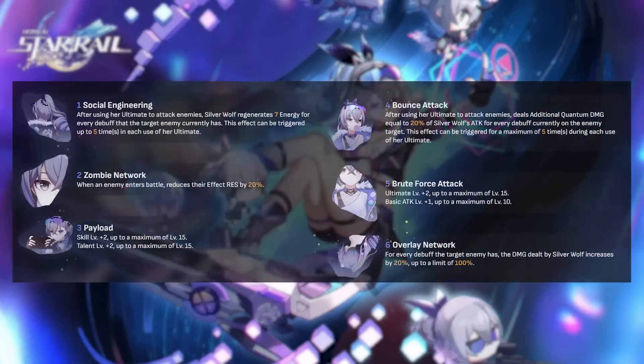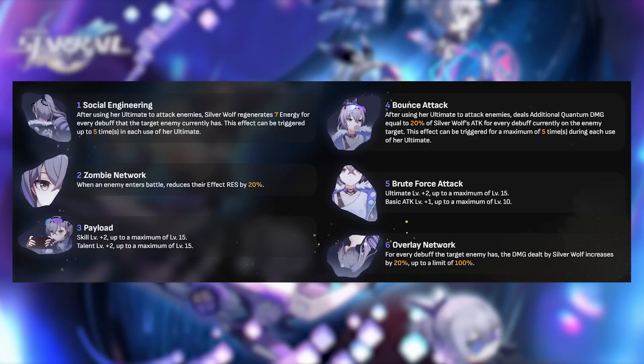Silverwolf has a few Eidolons that are rather strong. Her E1 increases her energy regeneration upon using her ultimate — Silverwolf will gain 7 energy for every debuff on the enemy, up to a maximum of 35 total energy. This is a strong Eidolon as it allows Silverwolf better uptime on her defense debuff.